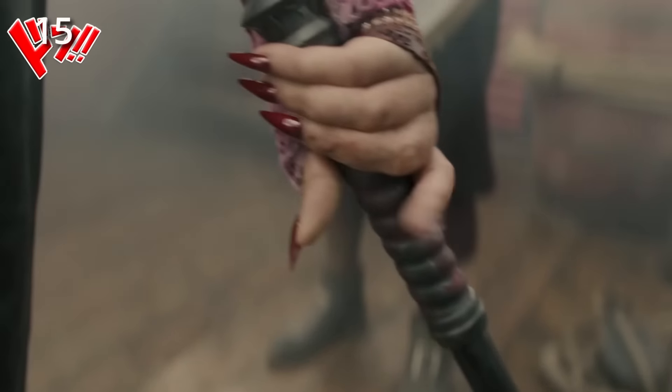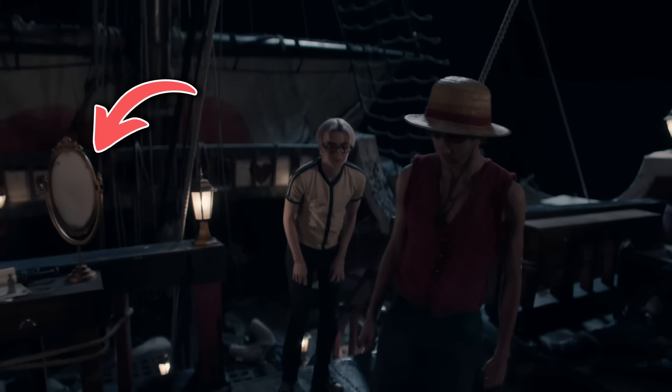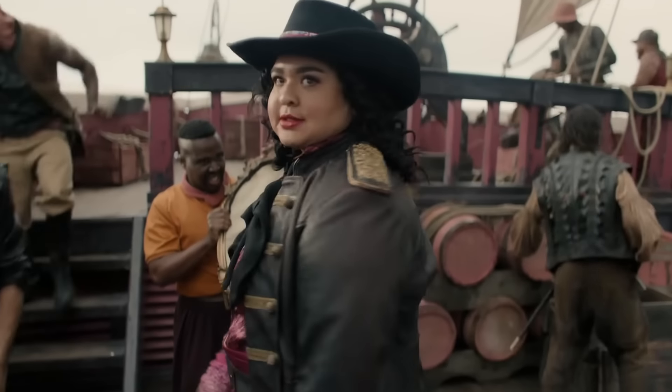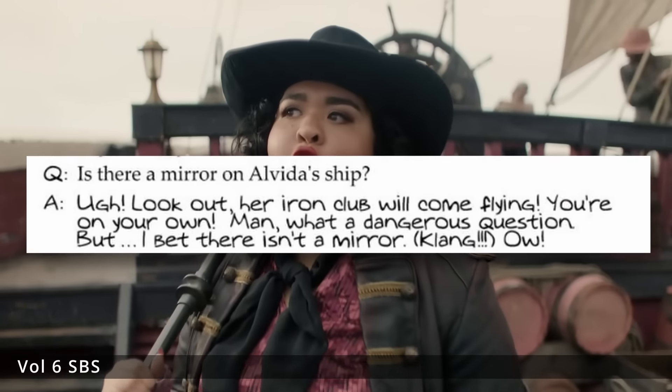When we meet Alveda, you'll notice one of her crewmates holding up a mirror for her, and you can see a few other mirrors throughout the ship as well. In my initial breakdown, I pointed out how this can be seen as an adaptation of her obsession with beauty from the manga, but it can also be seen as a tongue-in-cheek nod to the Volume 6 SPS question where Oda joked that she probably didn't have any mirrors on her ship. When Kobe notices a noise on the ship, off to the side there are a couple of barrels reading 'Quacker's Foul Play'. It's hard to pin the exact reference going on here, but considering the name of Alveda's ship is the Miss Love Duck, this could be seen as a duck-themed pun.